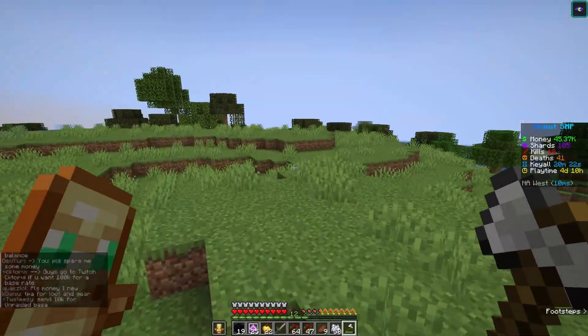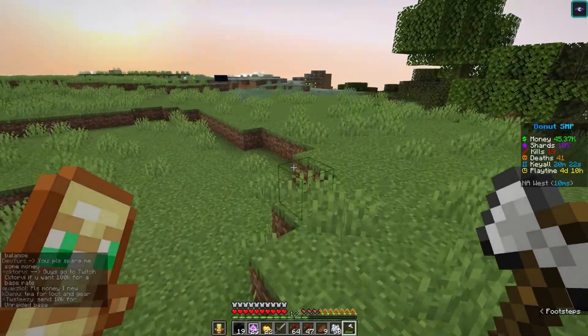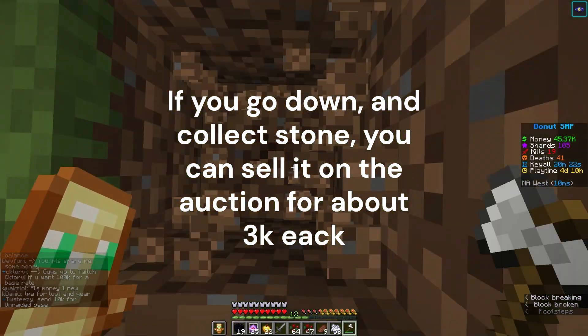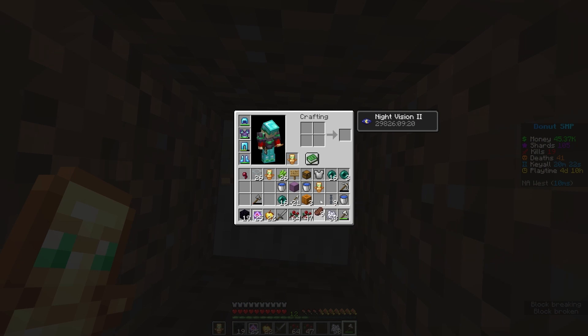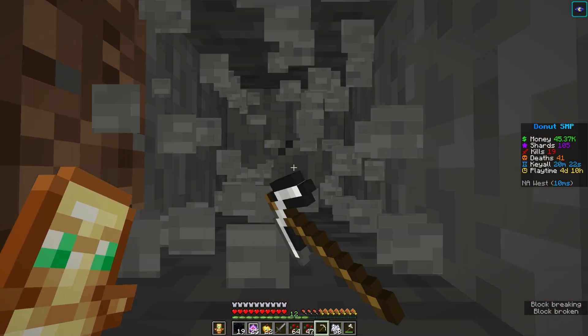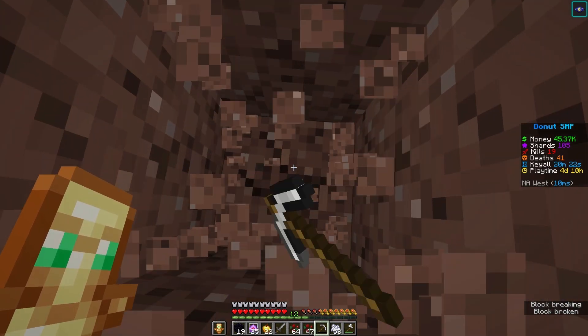The next thing you want to do is sell. If you go down and mine a lot of stone, you could get a lot of money if you sell it in the auction.